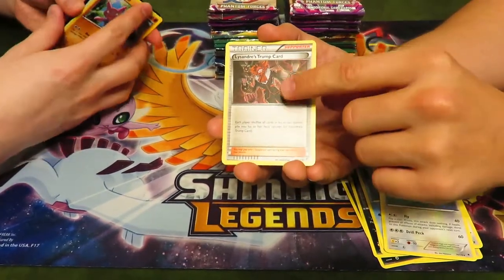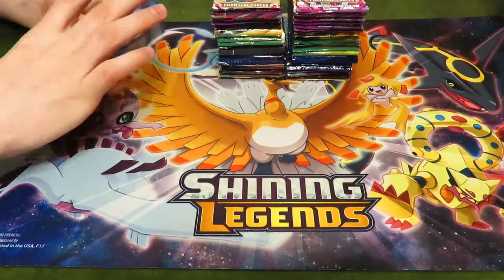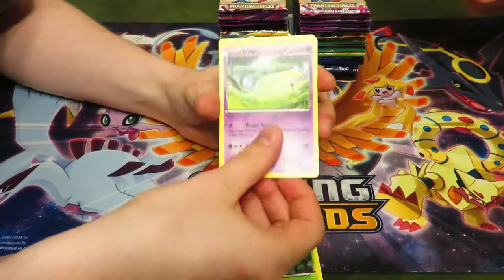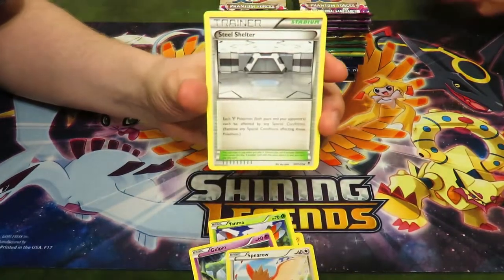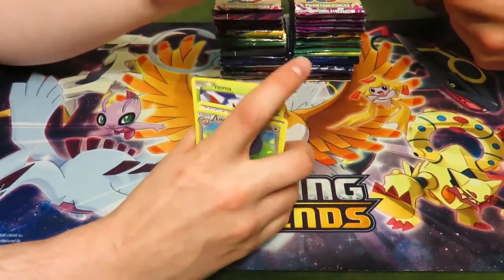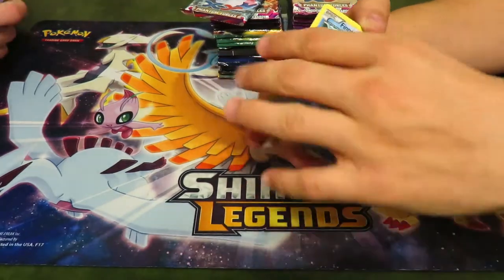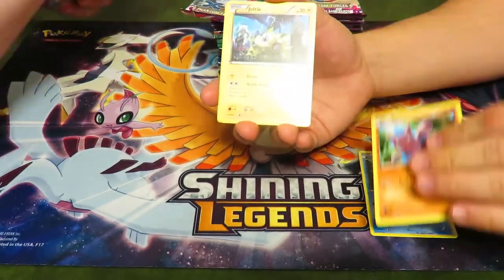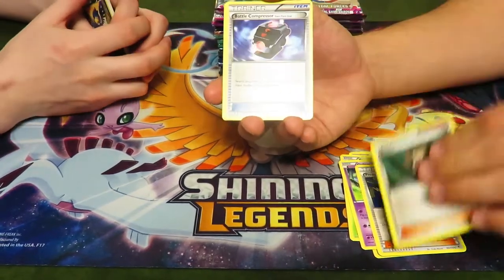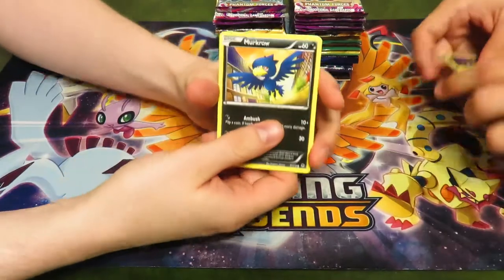More Phantom Forces cards: Gligar, Joltik, Yanma, Gulpin, Professor Sycamore, Shauna — 'Shauna of the Dead' — Battle Compressor, Zubat, Blissey. Oh, Murkrow. Pumpkaboo, Furret. Another code for you guys. Starting with a Gulpin — strong start. Totodile, Yanma, Litwick, Gligar, Kingler, Gengar Spirit Link. Hopefully we get a Gengar! Nope. Swellow. Nothing yet across 25 packs.